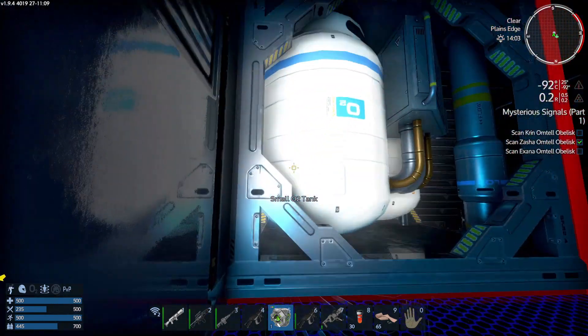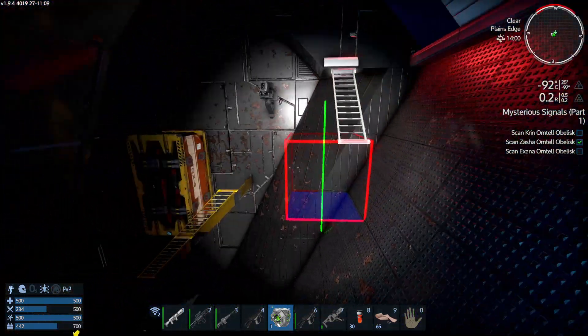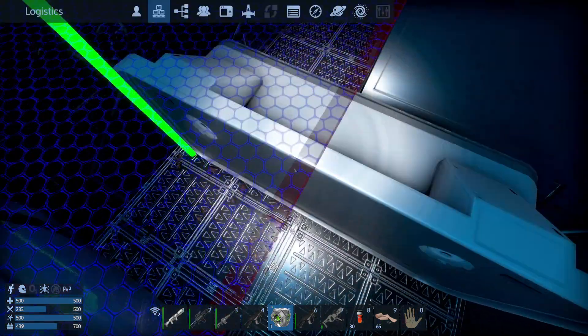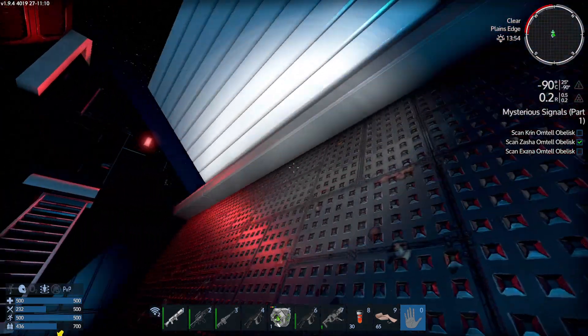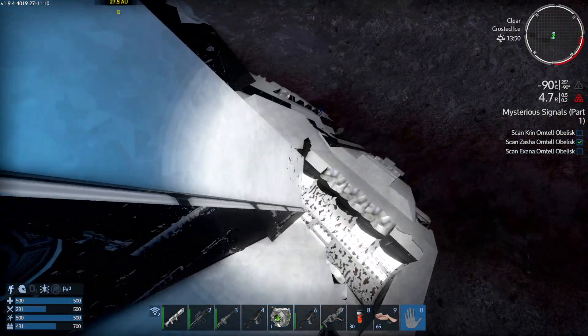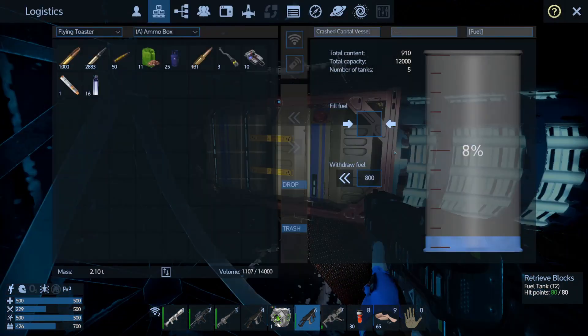I'm going to steal the oxygen. There's a cargo box over there. I need those sentry guns. I think what we're going to do — if I can get out of here again. We can come in from the side. I need to get out of here again — $2,000. I'll need to take you — let's have a look inside.